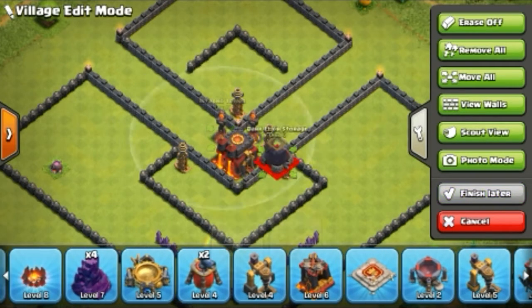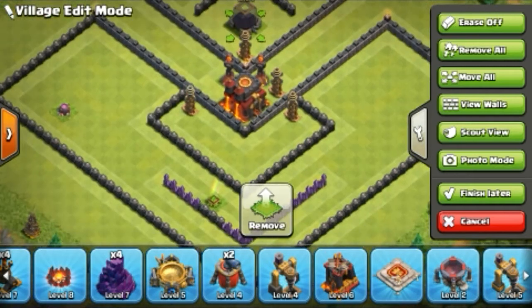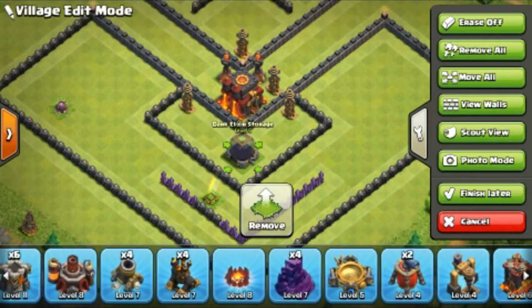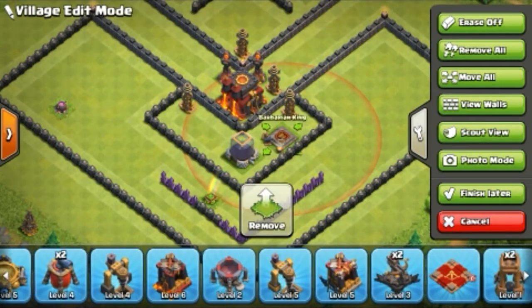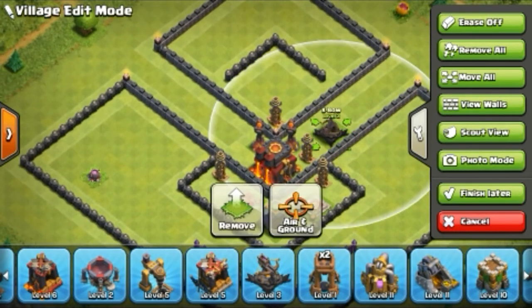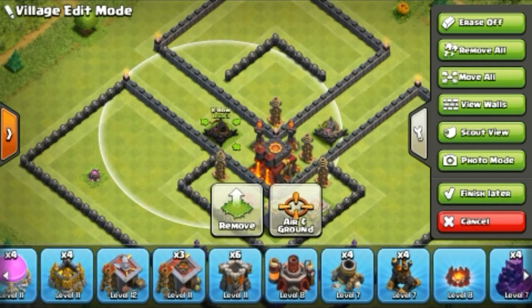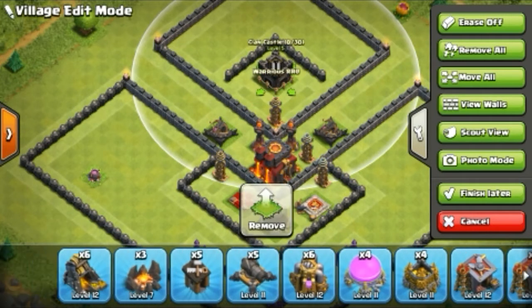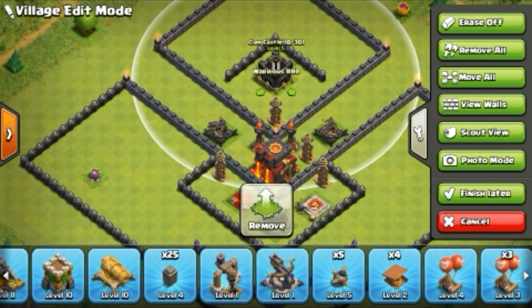Then the Dark Elixir storage, then the King and Queen. And the X-Bow — I have three X-Bows because my Town Hall has been upgraded to level 10.